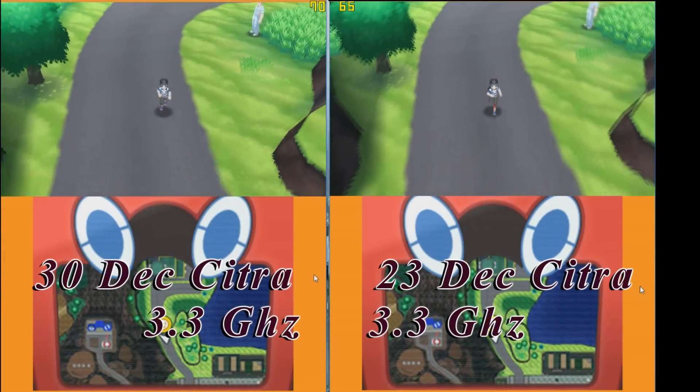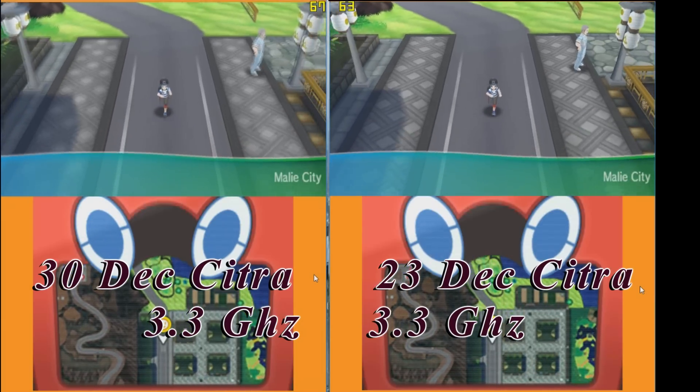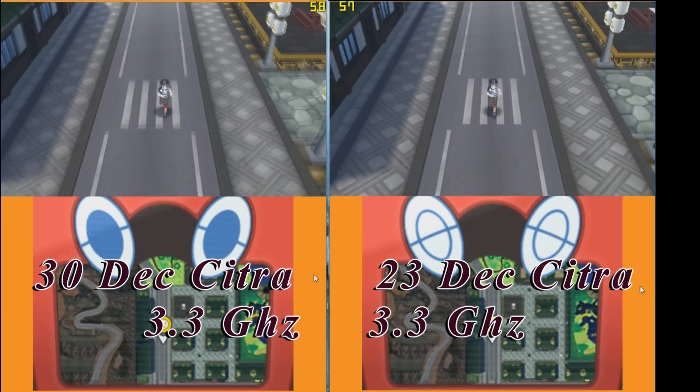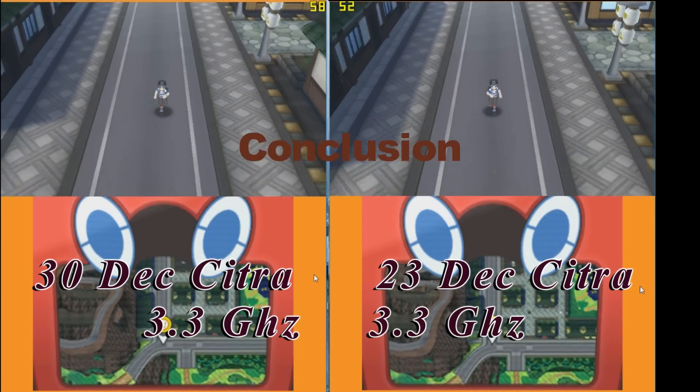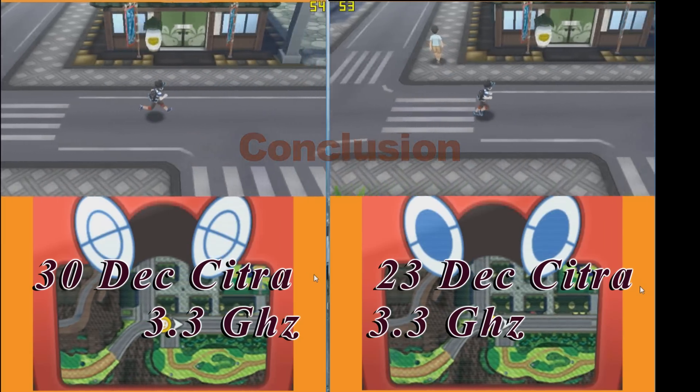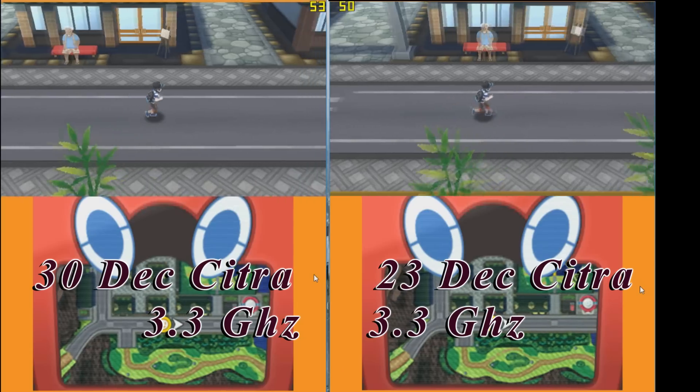We start off with the mega popular Pokemon Moon. I'm playing on a 3.3 GHz processor clock speed, so this is somewhat the FPS you could expect around this clock speed. When we compare the FPS for both versions we see an average of 3 or 4 FPS improvement on the new version.